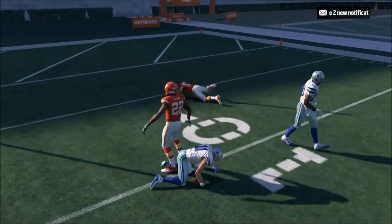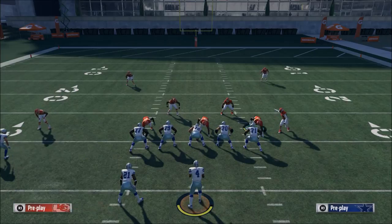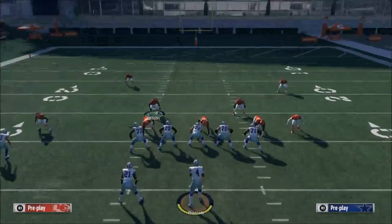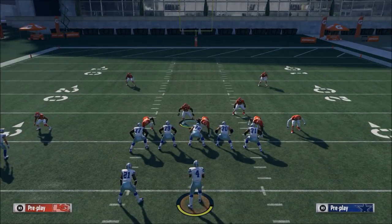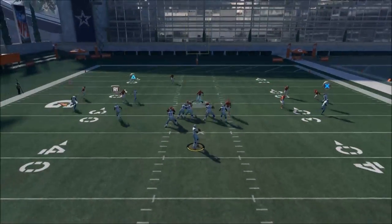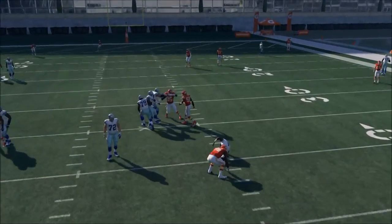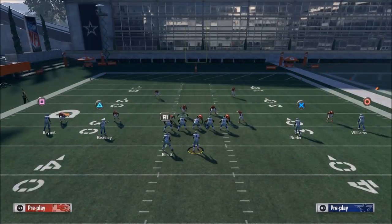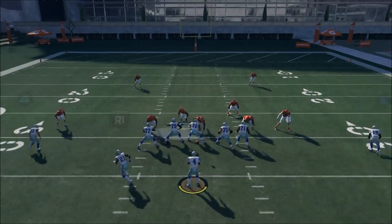It's going to be some looping pressure. It's not going to work perfectly in practice mode all the time because of the way practice mode works, but it will work pretty solid for you in the game. What I also like to do is take Wilson and put him right in the A gap, something like this. You're going to see that pressure come off that right side. It's not coming in right now in practice mode, but I'm guaranteeing you — I got several sacks over the last couple of weeks using this pressure. It's a quick looping pressure from that side, and there you see it starting to loop and come in.